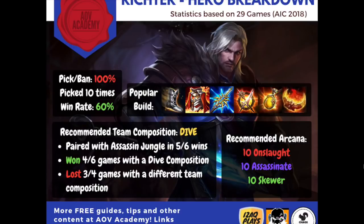For Arcana, I can't see what the pros were using, but this is from my personal experience what I would recommend to everybody: 10 Onslaught, 10 Assassinate, and 10 Skewer. I think the pierce will help Richter really hit, and the movement speed is really amazing on him because it scales so nicely with his passive.